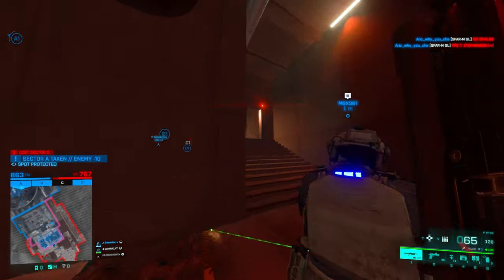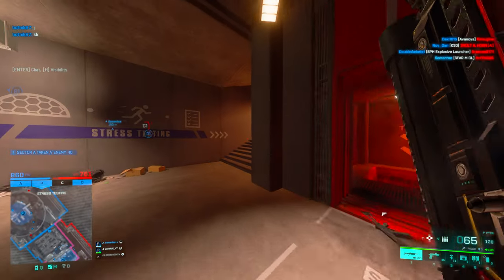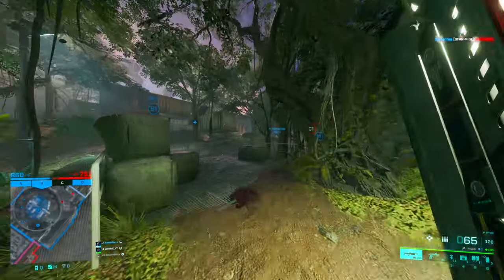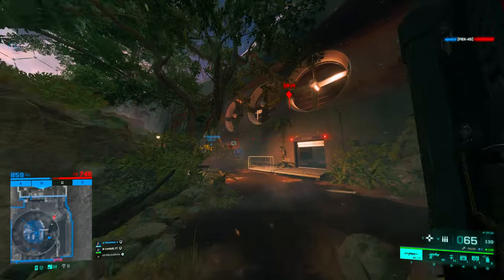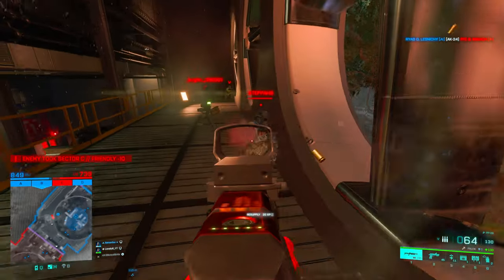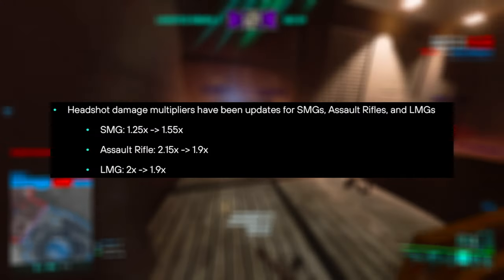Getting two-tapped in the head is so fast you literally have no chance to react. On the other side, SMGs only have a headshot multiplier of 1.25, meaning going for headshots is absolutely useless on almost every SMG — because if you need four shots to kill, with 1.25 headshot multiplier you need to hit three headshots in a row to even get a benefit over just hitting body shots.